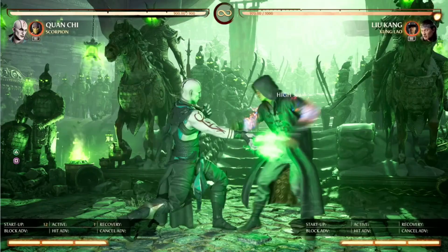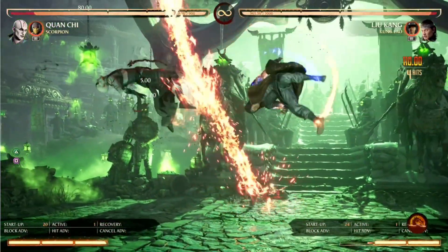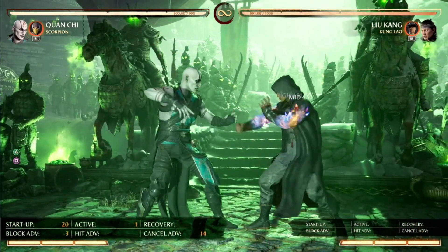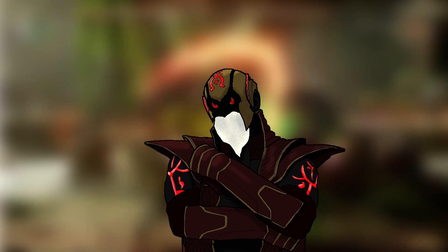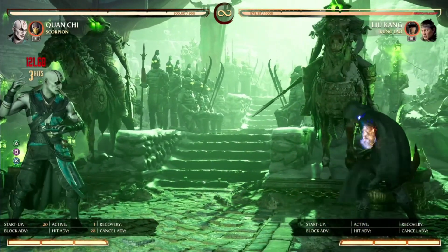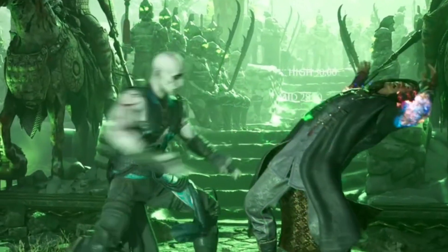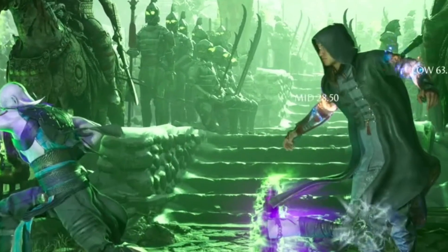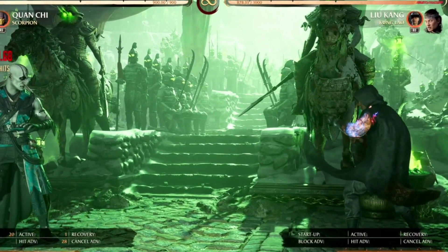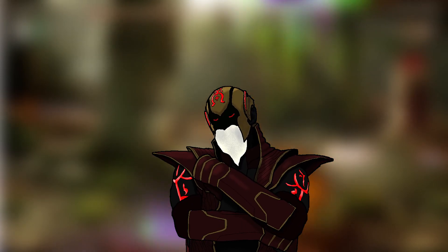The standing 2-1 string, Soul Extinguisher, is a simple high mid string that may once again have a gap, but is special cancelable and very safe on block throughout. This string also branches into a 50-50 option. First, the three follow-up, Lowest of Blows. This is a non-cancellable low that is safe on block due to the pushback, and on hit lifts the opponent into the air after taking their legs. This places the opponent near full screen, keeping the space, and it can become more with cameos.